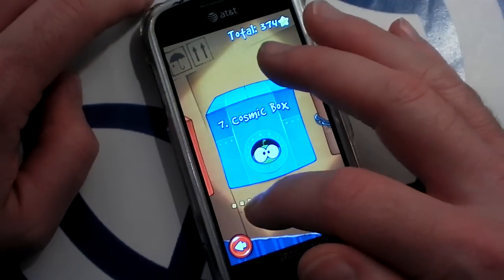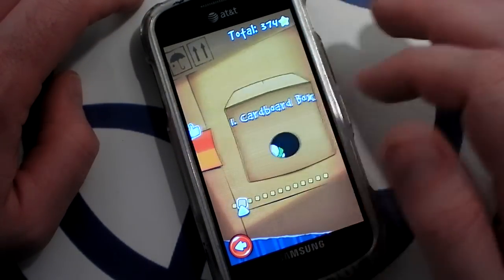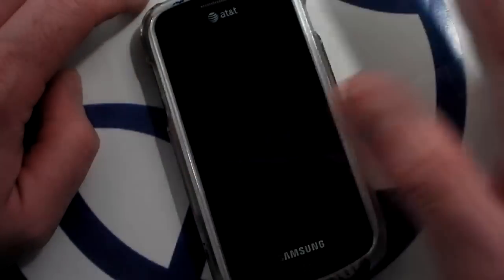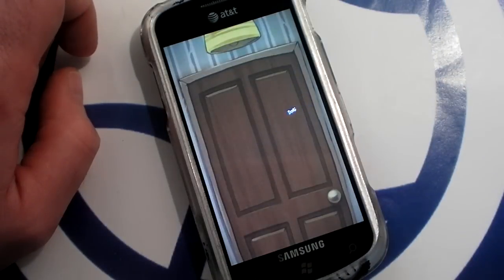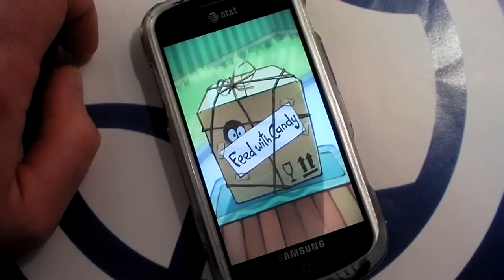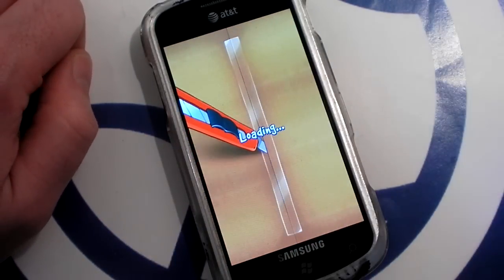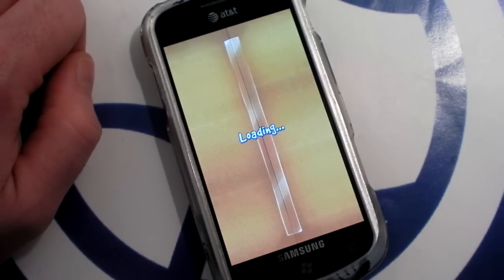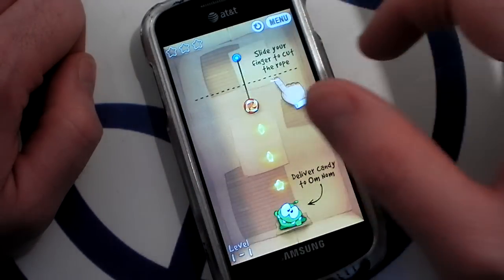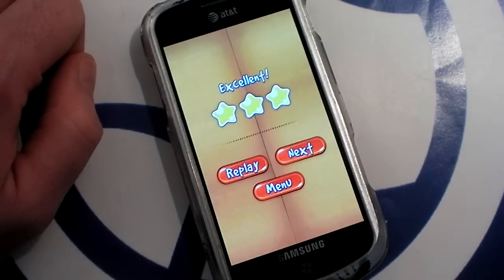Cut the Rope is an extremely popular puzzle game. The iOS version was one of the fastest selling games ever. The game starts out with this mysterious little creature named Omnom appearing on your doorstep. All he wants to eat is candy. It loads just a little bit slowly on Windows Phone 7 — that's one advantage that Spider Jack has. Anyway, it's a simple game: you just cut the rope and get the candy to fall into Omnom's mouth. That's how you beat the level.